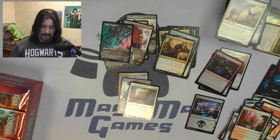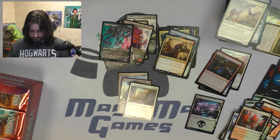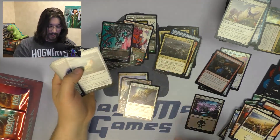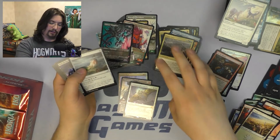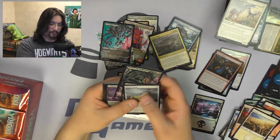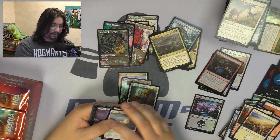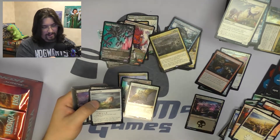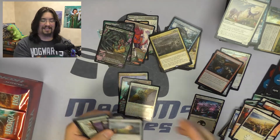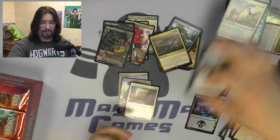Looks like we're about halfway through the box. The rare for the pack is Titan's Nest — a very interesting card with some of the spoilers that have come up, particularly with the Core Set 2021 spoilers. Our alternate art is Insatiable Hemophage — I'm going to mispronounce these badly every time. On to the next pack.